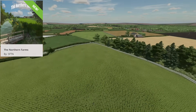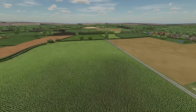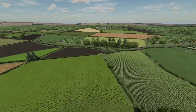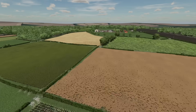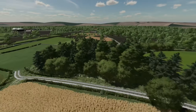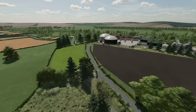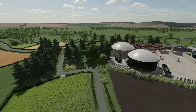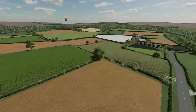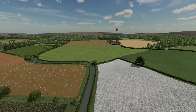Starting off with new ones for all platforms, we have the Northern Farms from SFTN — that stands for Simulation for the Nation, a YouTuber who's been around a long time. He made a map of his own farm. This is a map based on four real-life farms situated across Northumberland, UK. It's a replica real-life farm stitched together with real-life field design, animations, birds flying around the map, and also pedestrians.